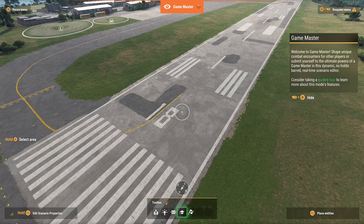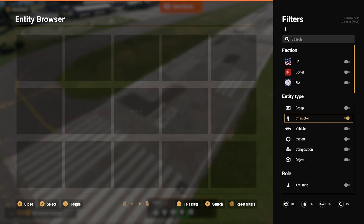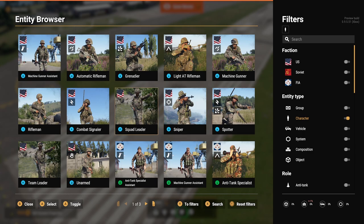So first off, we're just going to spawn in a player. If we hit the share button — the button with the two little squares next to it — this brings up the Entity Browser. On the default setting it comes up with all the teams, but we don't want a team. Use your D-pad to go all the way to the right and scroll down. You'll see the different factions and Entity types: groups of characters, single characters, vehicles, systems like ammo boxes, compositions like groups of tents and roadblocks, and objects like tables, desks, and chairs. If we select 'character,' we can see all the single characters, and you can press your right and left trigger to go between the Soviet, the Independent, and the Americans.